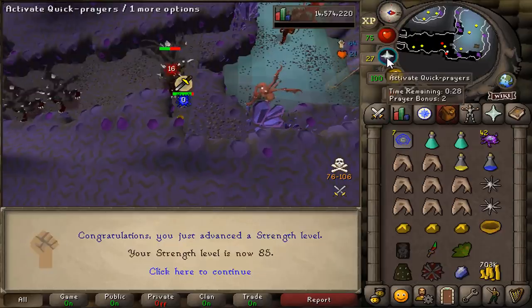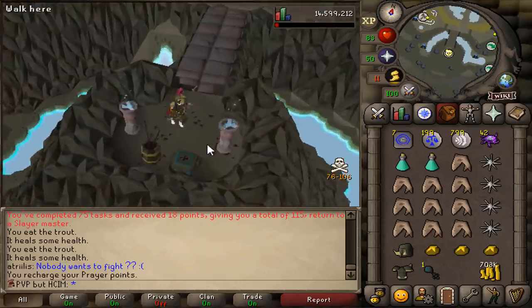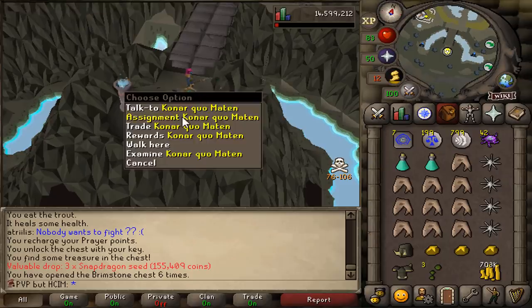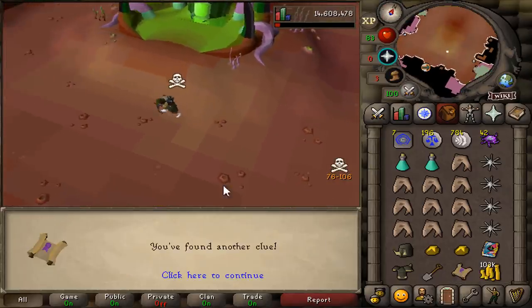That's 83 hit points and 85 strength. Task has been completed. Another brimstone key going in - snapdragon seeds, nah. We got a clue from the jellies. Step one completed, step two completed, step three completed.